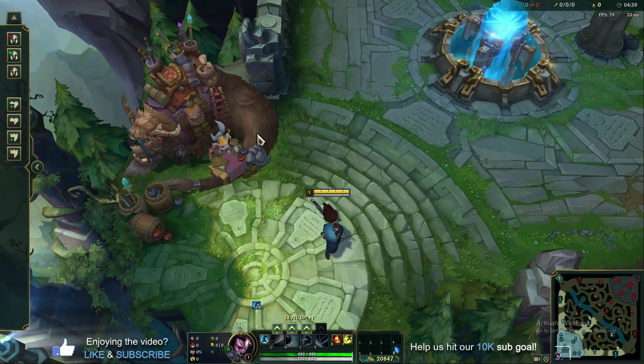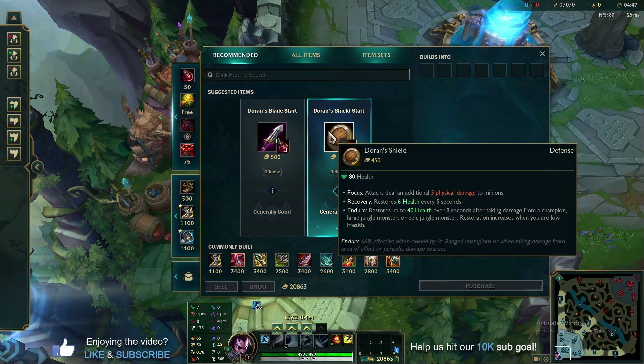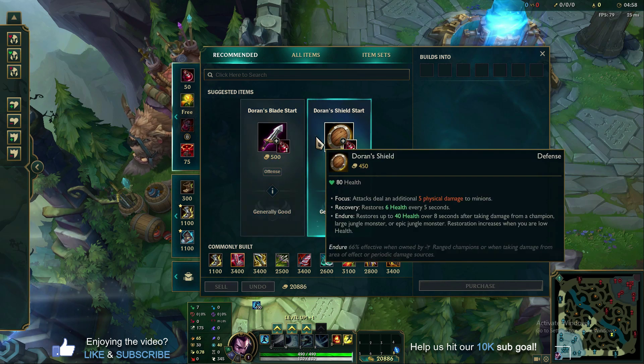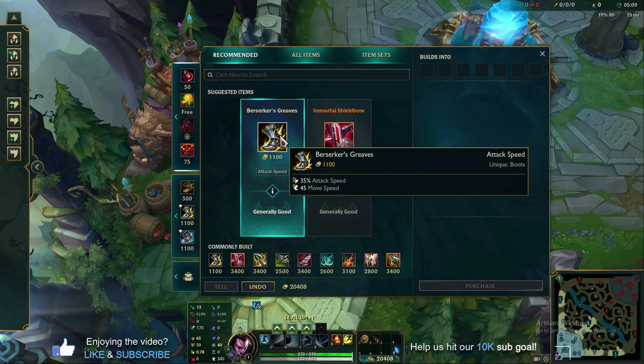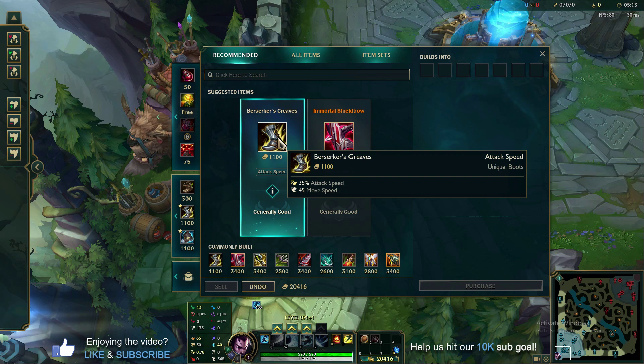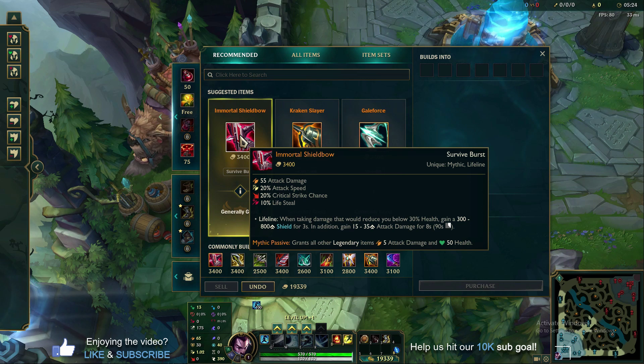For items, there's not much flexibility. As a beginner, start with Doran's Shield every game. As you get better and learn matchups, you can switch to Doran's Blade for more aggressive opportunities — but if you're just picking Yasuo up today, go Doran's Shield. Your first rush item is Berserker's Greaves every single game. The attack speed and move speed are too good on Yasuo — rush this item before anything else.